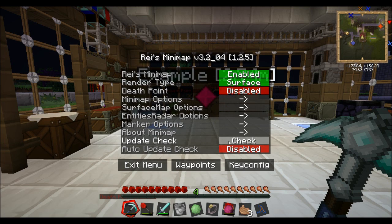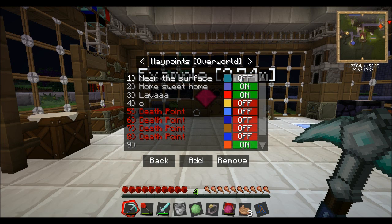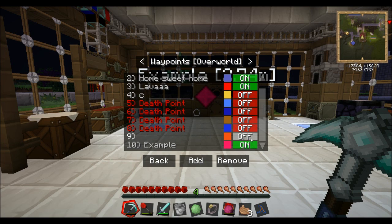Belt the minimap, the version, everything — Update Check and Auto Update Check. And then you've got down here Exit Menu, Way Points, and you can turn all the waypoints you've set off. I'm going to go ahead and turn all of those off which I don't need — and that one, and Example — I'm going to turn that one off as well. Probably Home Sweet Home as well, I don't need any of that.